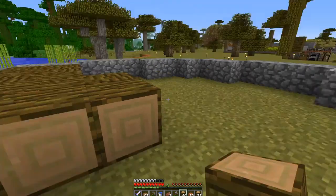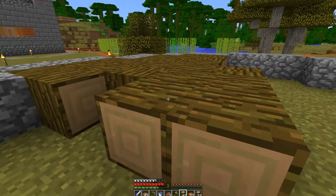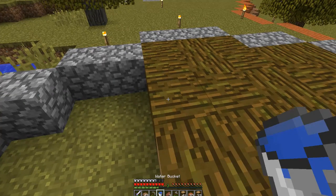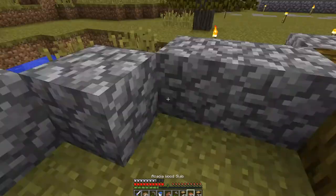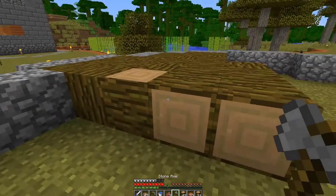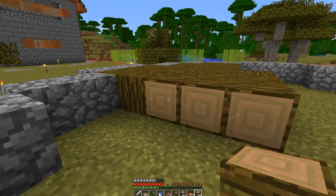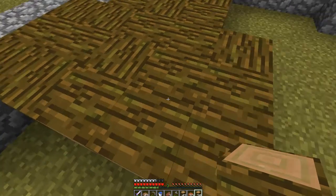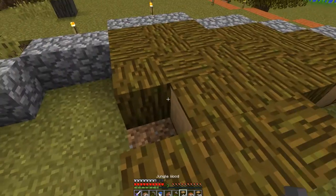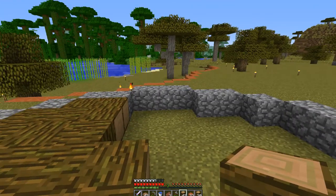We're just gonna twist this wood around here a bit so it has its own design, but a little bit twisted going this way and that way. Take some of this here — well, not like that exactly. Maybe we'll twist this one to go in this way. Let me lay out this floor pattern and I'll be right back with you guys.